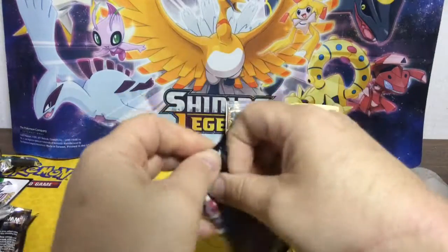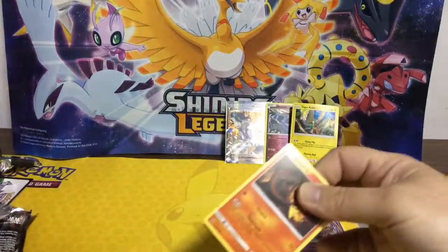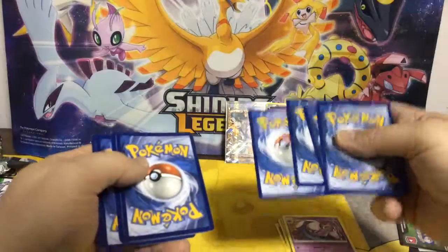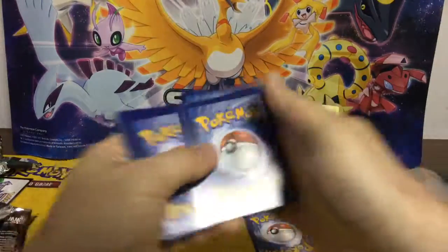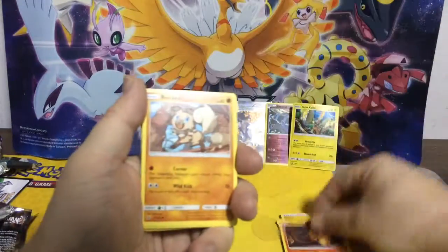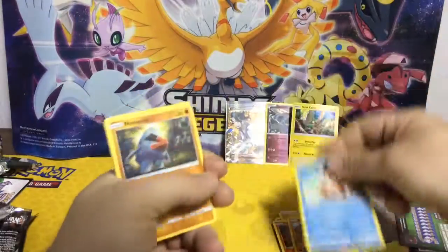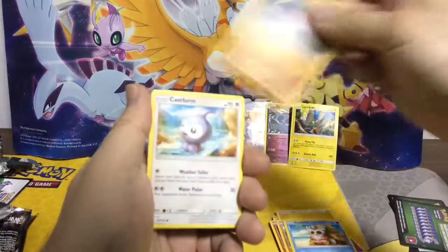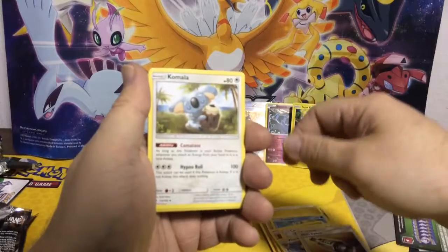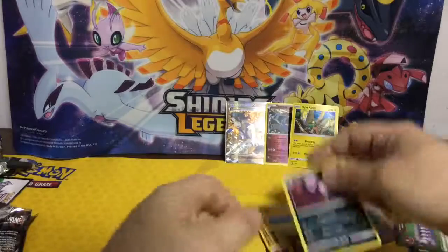And the final pack of the three packs in this Tapu Koko Promo Pin Box — that gives us a Full Art and another greencoat. But like I said, we got a Full Art so we're happy. Lightning Energy, Salamence, Rookidee, Delibird, Nosepass, Castform, Watchog, Choice Switch, Komala, Alolan Geodude Reverse. And our final rare is a Honchkrow.